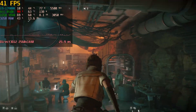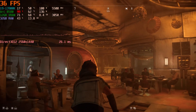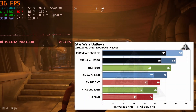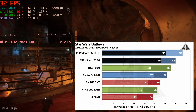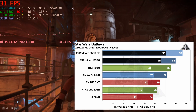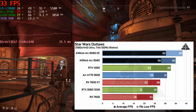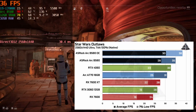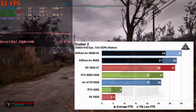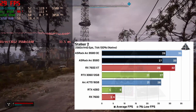Star Wars Outlaws still crashes with Intel's current drivers, but I assume that will get fixed soon since the A770 is not crashing nearly as often. We went from 35 to 38 fps — roughly 7%, meaning we're GPU core limited. Stalker 2 went from 33 to 35 fps, 2 frames, about 6%.